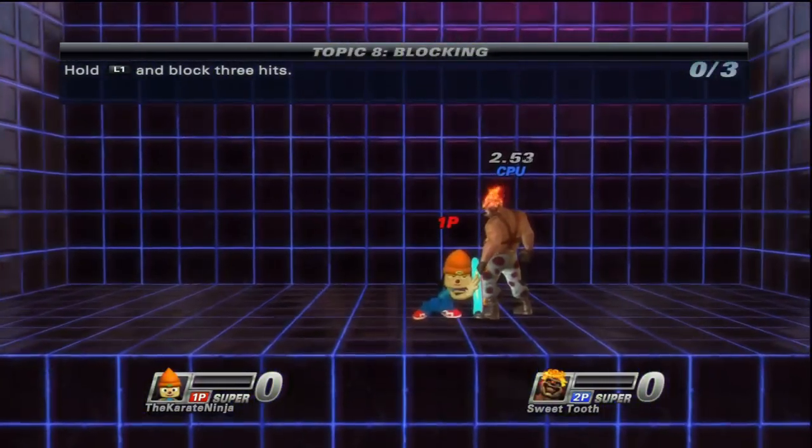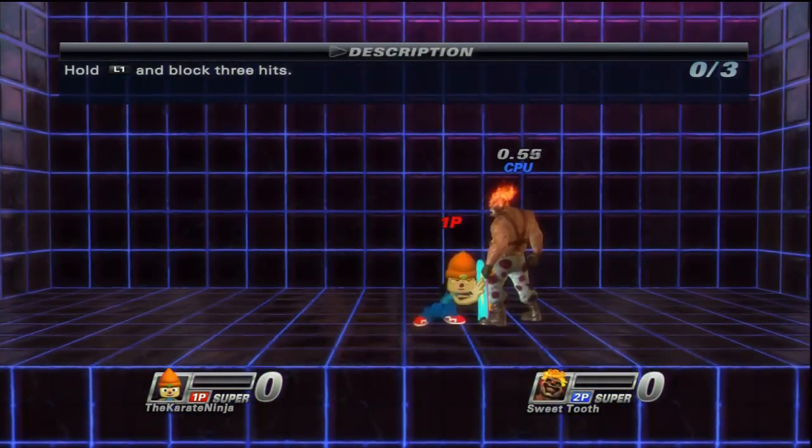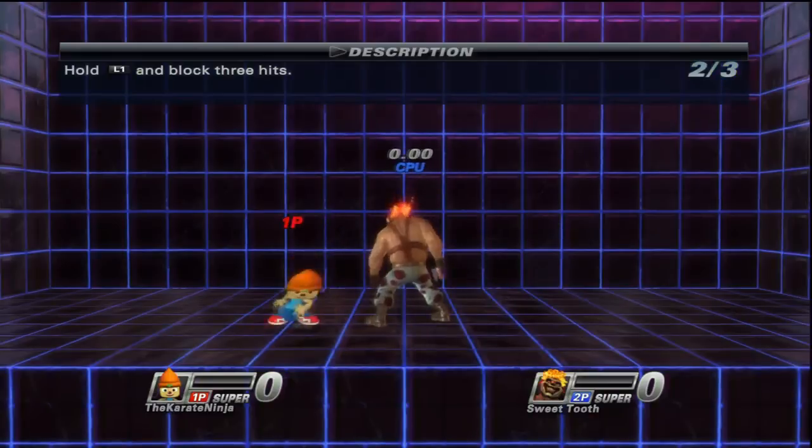Blocking is pretty easy — it's just L1. I mean L1. But in the beta version it's just L.